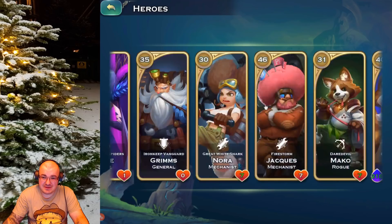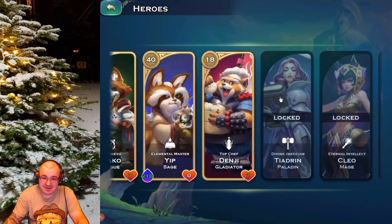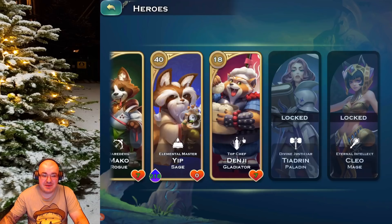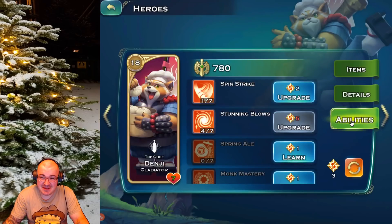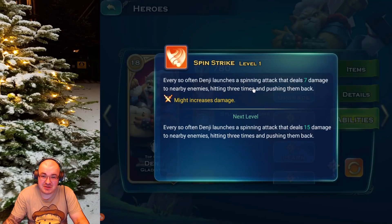I'm going to look first at his abilities. I only got him to level 18 but I'm going to explain everything. So this guy likes dumplings — something I might have in common with him. So Genji: top chef gladiator. A gladiator chef, that's something you don't see every day. Abilities: Spin Strike — every so often Genji launches a spinning attack that deals seven damage to nearby enemies, hitting three times and pushing them back. This is a crowd control ability which is boosted by Might.